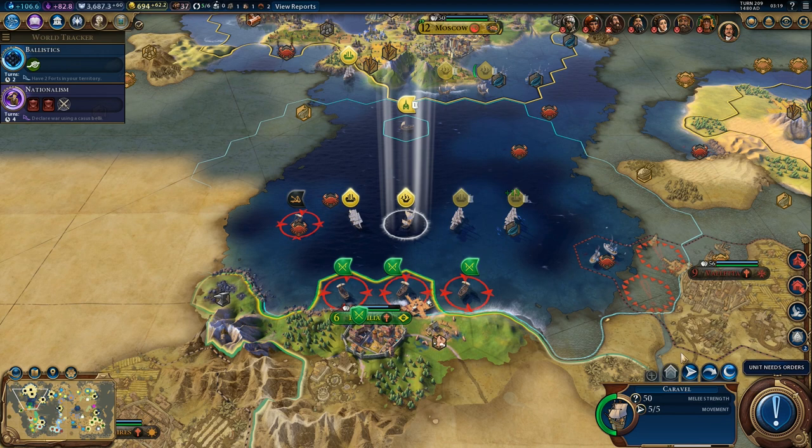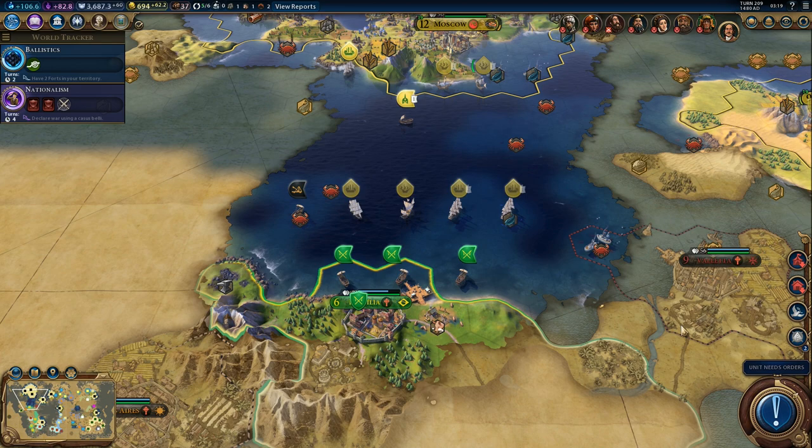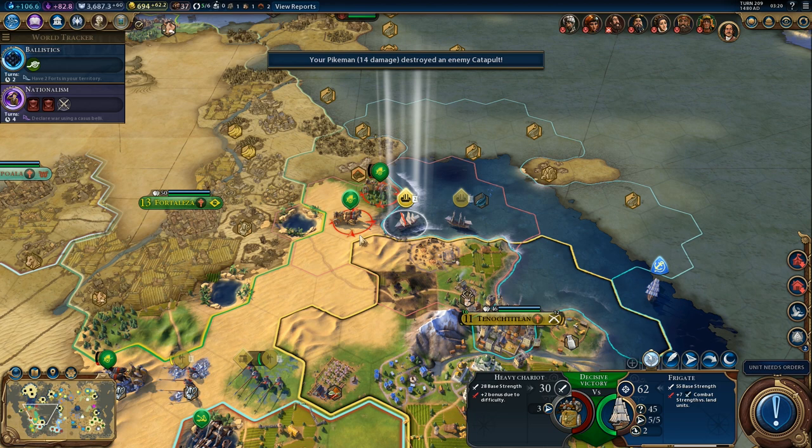Are we at war with whatever this is - Buenos Aires? Oh yeah, we actually are. But what is he going to do - melee the frigate with a catapult? I don't think that's even possible. Let's go and kill these guys. One more shot - finish off the heavy chariot, otherwise he would probably run away.